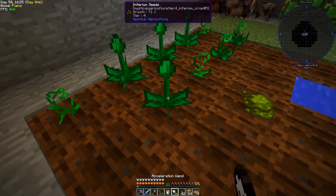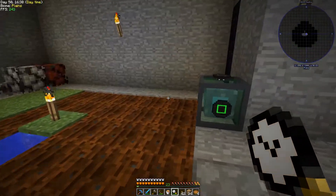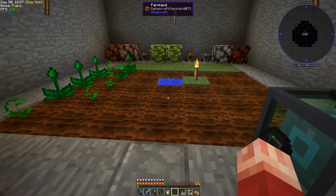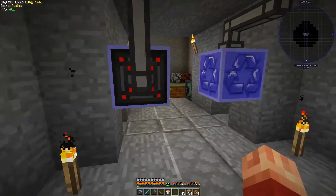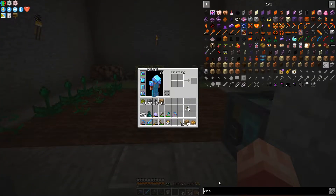It's super slow — just getting enough materials to actually make the Inferium seeds is bad. So right now it's just a kind of a waiting game. We got five stacks — I could probably make some more seeds. The next thing we're going to need to look at is automation.